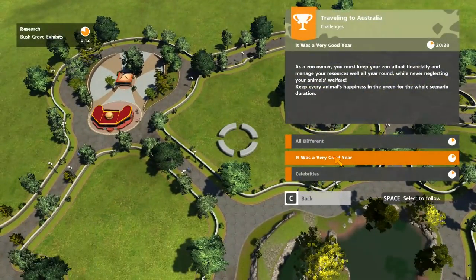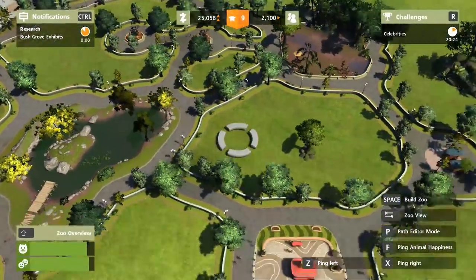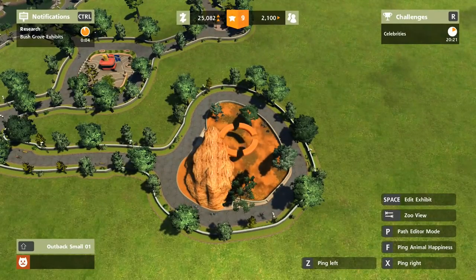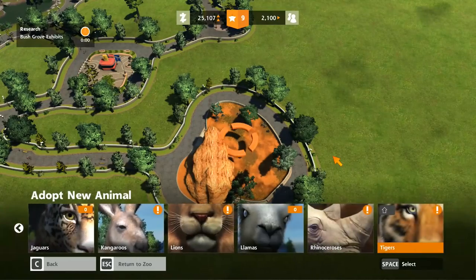If we go have a little look at our challenges — does it say two out of eight? Yes it does. Good stuff. I think we can have three animals in these ones, so in theory what we should be able to do is put in all three types of kangaroo right there in that one exhibit. Hopefully — just a theory.